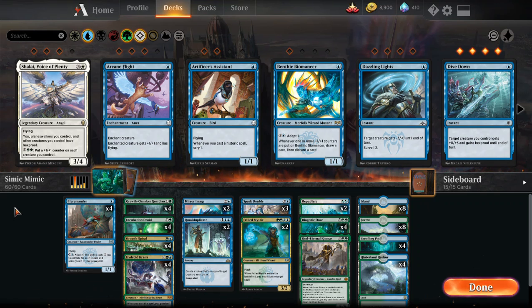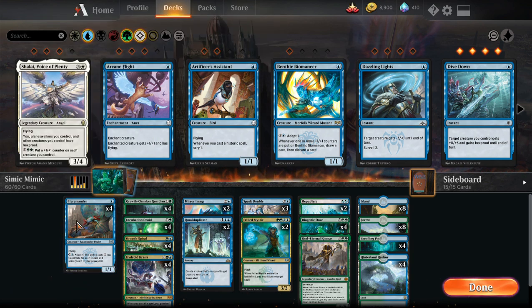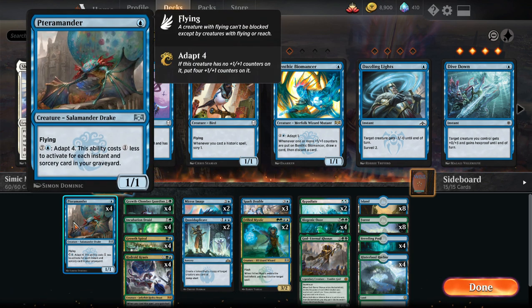We've done a few playtests and worked the deck a little. We did five matches and four of those were against Mono Red, so we didn't get a good variety of games. What we did learn is we need something in the one-drop slot, even just for chump blocking or to soak up some burn. What we have now is Terramander, which we can adapt later in the game — not as easily as Mono Blue, but we can adapt it.